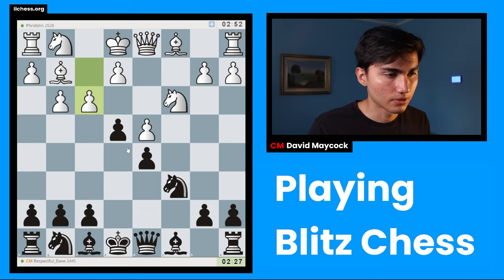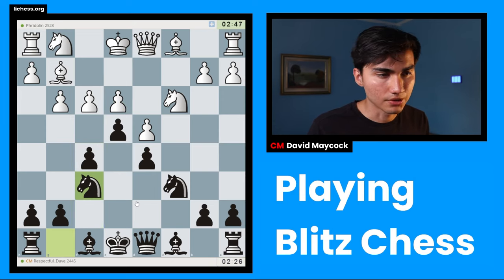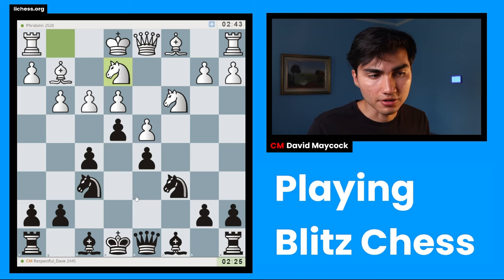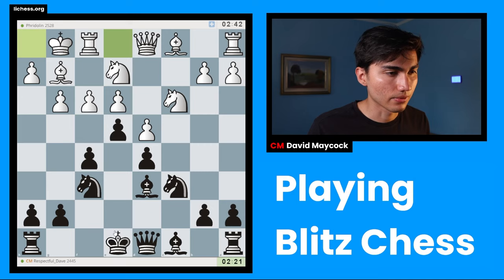I'm going to stop talking too much. I'm going for f5 here just to support my center a little bit more. I run the risk of weakening my squares a little bit, but if I manage to keep my center together then I should be in good shape.